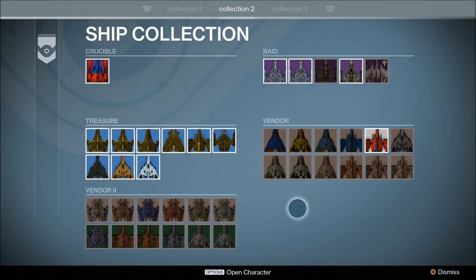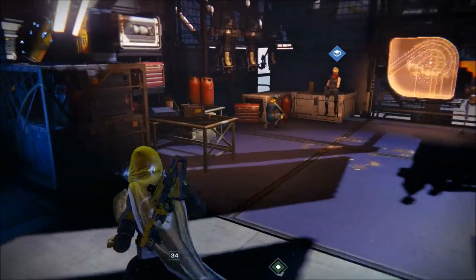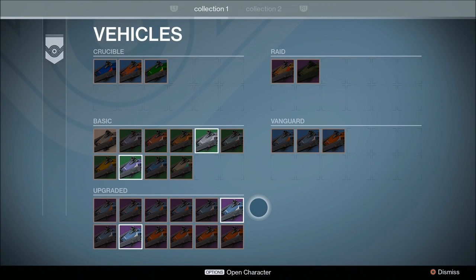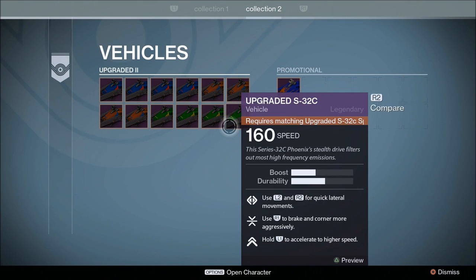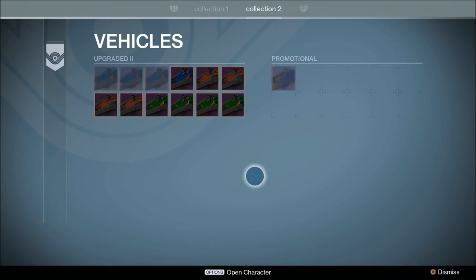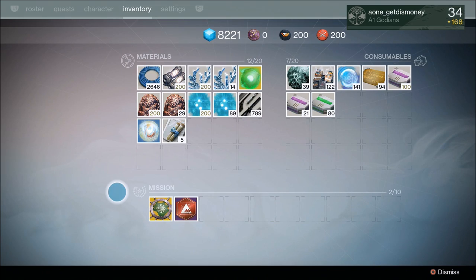As for the Collection 3 tab, it's just some more vendor ships. Directly across from the ship kiosk, there is a vehicle kiosk, which is where you'll find all of your sparrows. They got them categorized by Crucible Sparrows, Raid Sparrows, Basic Sparrows, and Vanguard and Upgraded Sparrows. But I didn't see any icons for the Taken King Sparrows. And on the Collection 2 tab, all you have is more upgraded sparrows and the Promotional Sparrow from the Dark Below.